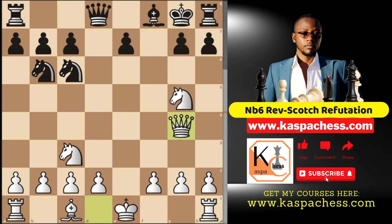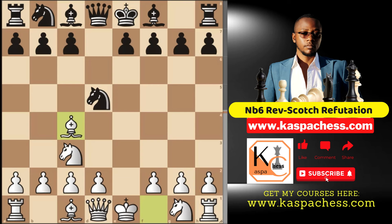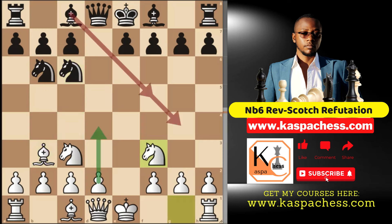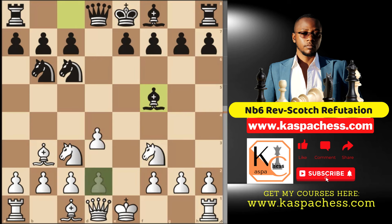After knight takes and bishop c4, it's not every time you're going to see black taking. They'll play knight b6 and you simply go bishop b3. Say knight c6, you go knight f3. Instead of bishop g4, if black plays bishop f5, this is when you can go pawn to d4 if you want. It's not much of a stretch.